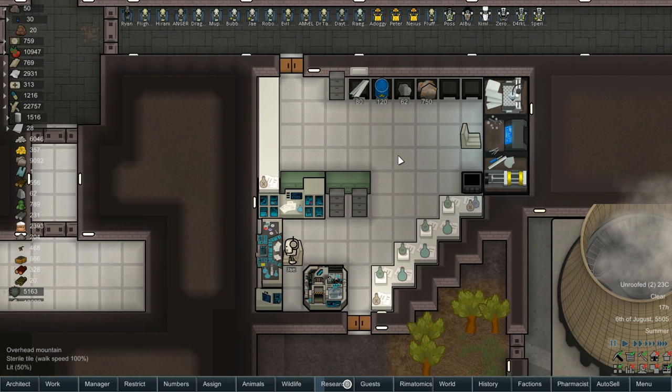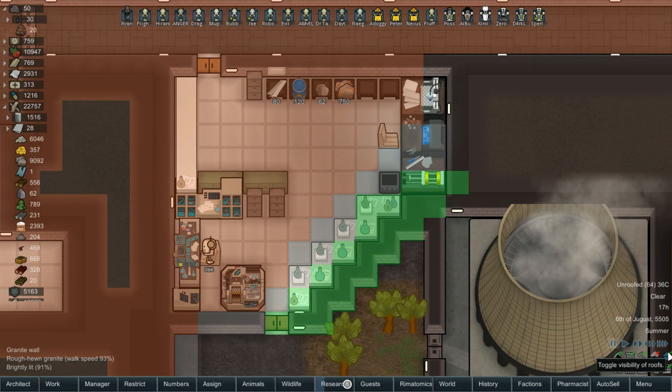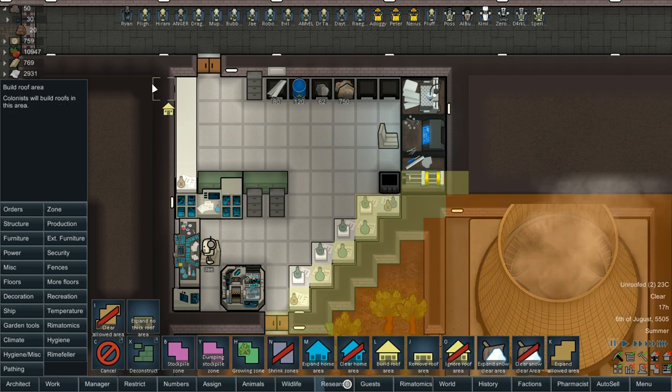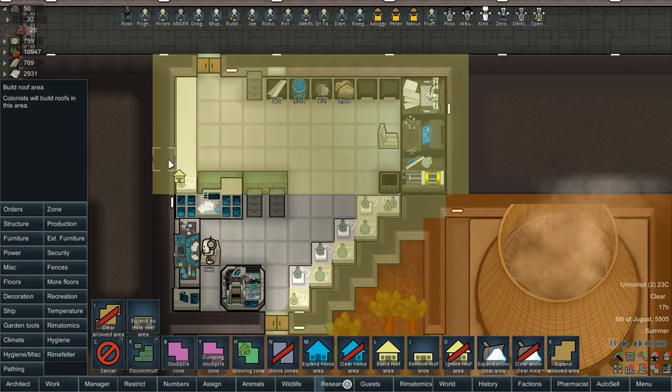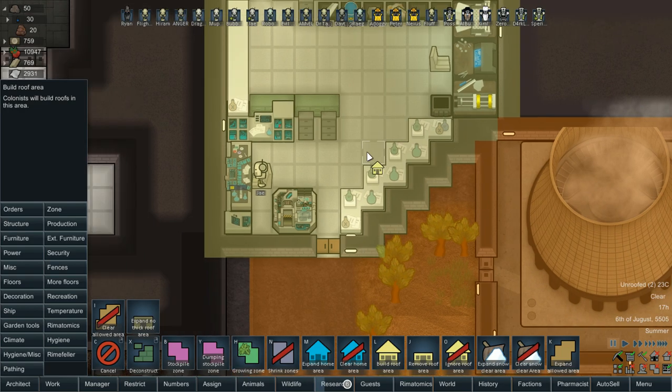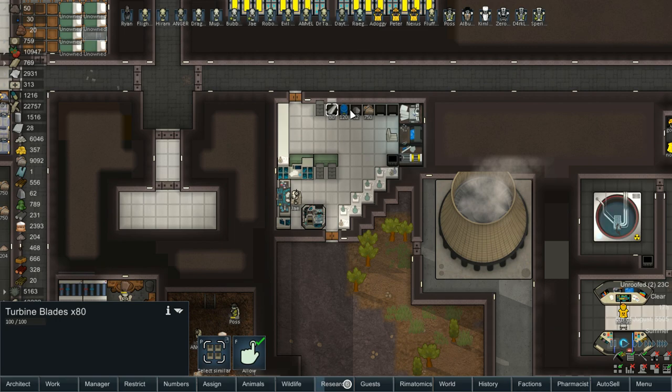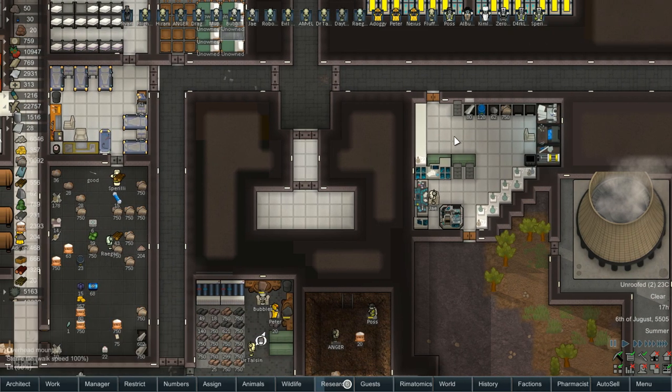This area is unroofed for some reason. We have two missing tiles. I look here but I don't really see anything useful — there's multiple colors but nothing indicates we're missing anything. So we're just going to go ahead and build a roof zone over this whole thing and they should fix themselves. I'm not sure where the leak is or how long it's been like that. Does any of this deteriorate? Nope. Good.